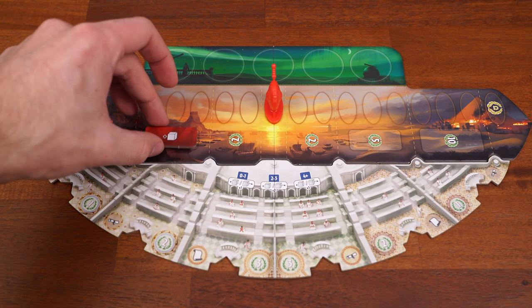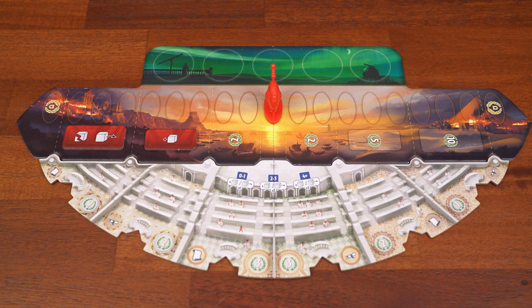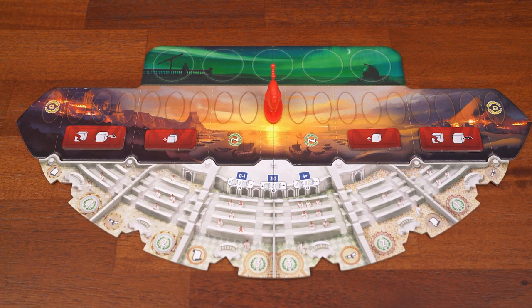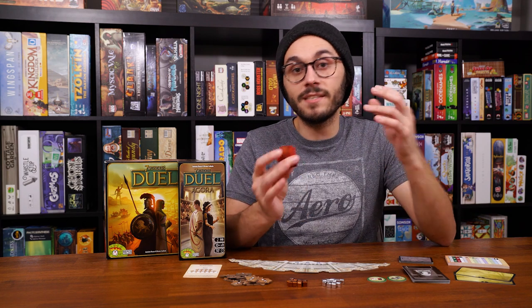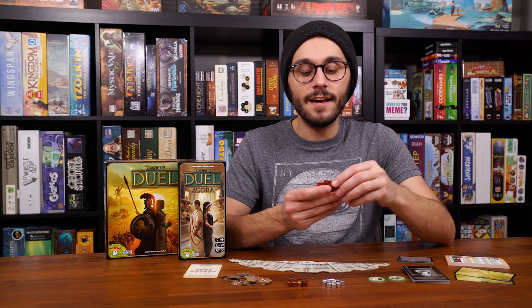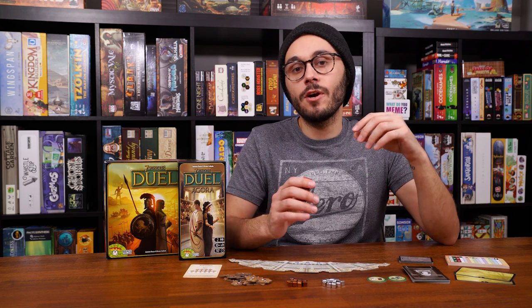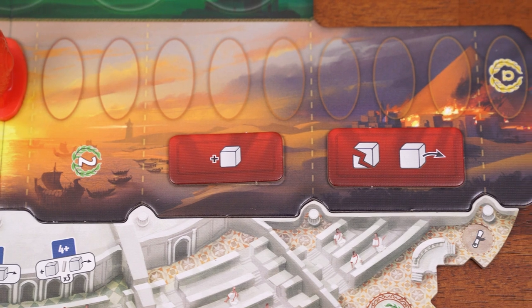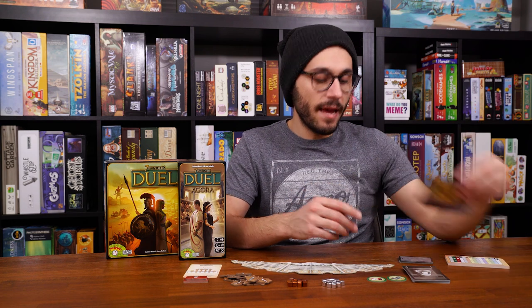Another change is that the military tokens on the board from the original Seven Wonders Duel are replaced with new versions when playing with the expansion. Normally those tokens caused your opponent to lose coins when the military marker passed certain points. Now instead of coins, those tokens use the new influence cubes. These cubes determine who controls different chambers in the senate, so crossing military thresholds now adds cubes to your chambers or removes them from your opponent's.